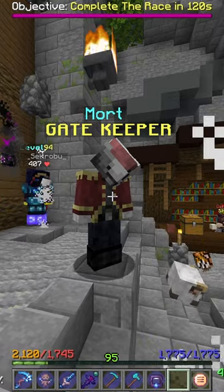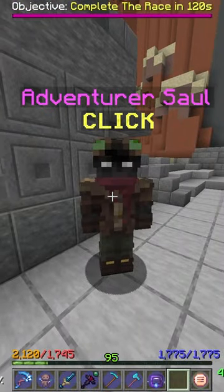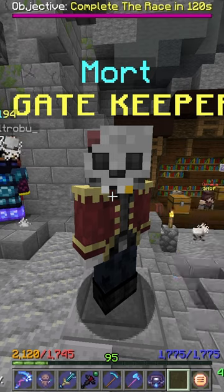It doesn't matter what party size this is — just make sure you get the Floor 3 completion. Then once you've done Floor 3, go back to Adventure Assault and talk to him once again. He'll give you a Letter of Recommendation. Take this Letter of Recommendation back to Mort and right-click him.